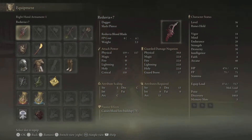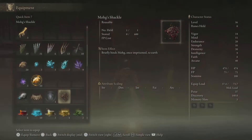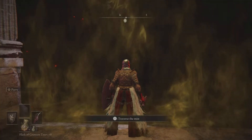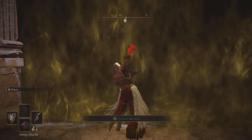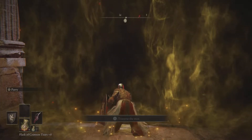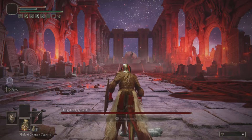These are my stats — that's my weapon level. Level 52 I am, Reduvia Dagger plus 7. And there's Mohg's Shackle. I'm going to use it about 3 times. I don't know the exact maximum you can use it — I tried 4 and he did attack me, so 3 seemed to be the way to do it. What this does is put Mog in some sort of suspended animation — he's going to be like a statue.